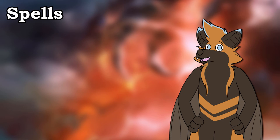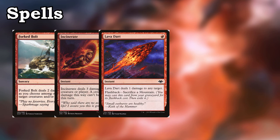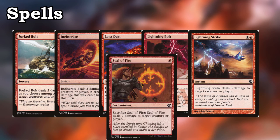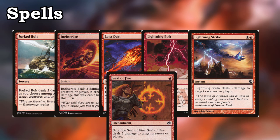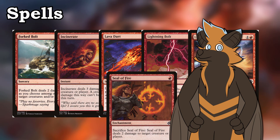We run some burn in the deck as well, because let's face it, if you're going to be playing red, you know that you're going to be running some burn spells. Forked Bolt, Incinerate, Lavadart, Lightning Bolt, Lightning Strike, and Seal of Fire make up all our direct damage spells. There isn't really that much to differentiate between them. Obviously Lavadart is meant for all the X/1s that'll be running around, and Seal of Fire combos really well with Lurrus. But they really are just there to deal damage, simple as that.